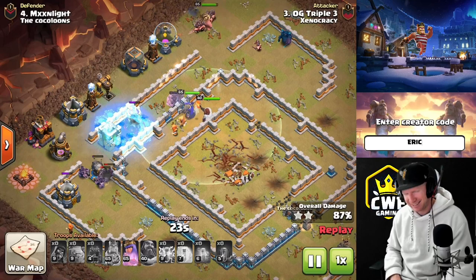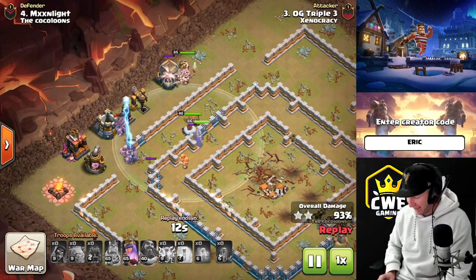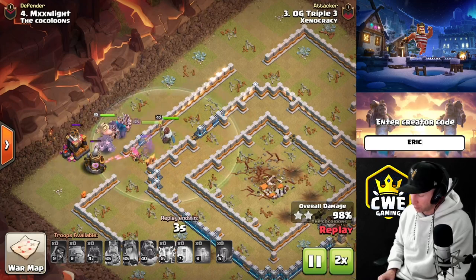Snag the freeze at the end, snag the queen ability. They did have a couple lower-level archer towers on this base, but it wouldn't have made a difference - we would have crushed it regardless. That is a simple way to get a three-star. Let's look at one more super simple one and then we'll go into a little more complex as we move through the video.